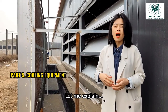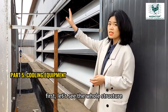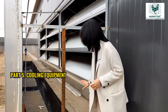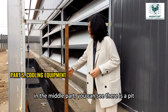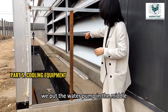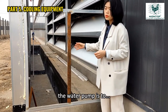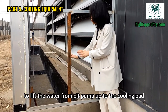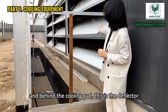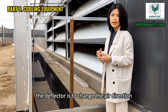Let me explain how the cooling pad and deflector reduce the temperature. In the front part is the cooling pad. In the middle part there is a water pit with a water pump that lifts water up to the cooling pad. Behind the cooling pad is the deflector, which changes the air direction. When the water pump is turned on, water is recycled through the cooling pad. Hot air outside passes through the cooling pad and is cooled by evaporation. The deflector prevents cold air from blowing directly onto the chickens — it sends the air upward first, then down, to prevent chickens from getting cold.